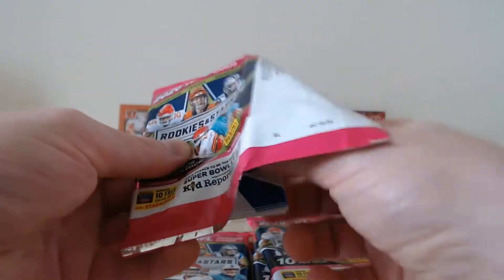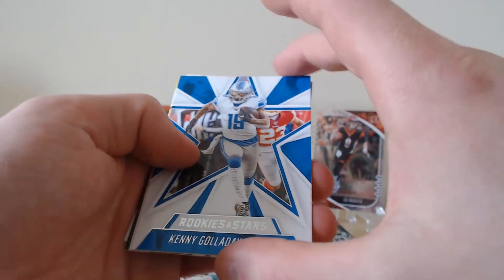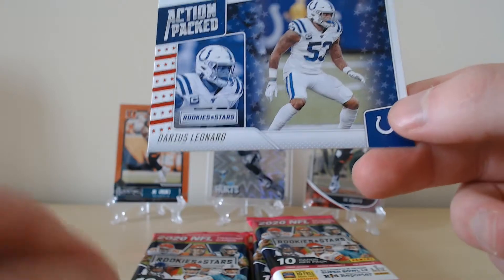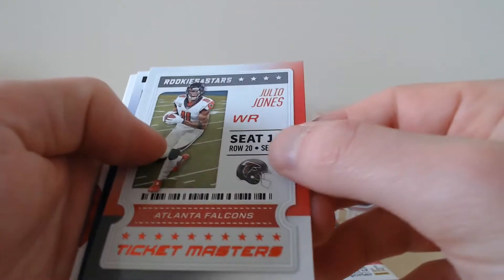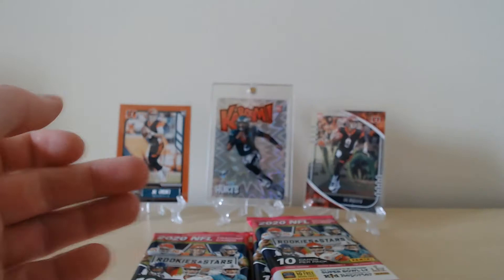So this is a bit of an old one. Very basic design on the base cards. We're starting with a Jared Goff from the Rams, Joey Bosa at the Chargers, Julian Edelman at the Patriots, Kenny Galloway from the Lions, JuJu Smith-Schuster from the Steelers. We've got an action-packed Darius Leonard — interesting insert with red stars and stripes down the side. Rookies and Stars Ticket Masters Julio Jones, Standing Ovations Dak Prescott, and rookies Eno Benjamin and Zach Moss. First pack down.